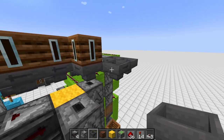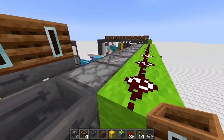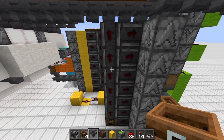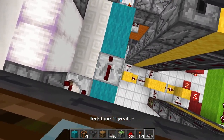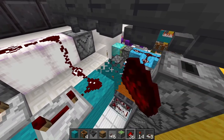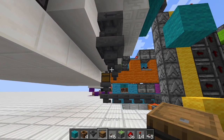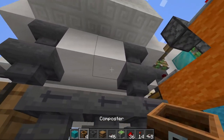Since we already filled everything, temporarily remove this hopper so the items that should transfer get held here — we'll add it back later. Add a comparator, some wool, a repeater set to four ticks, redstone dust in two places, a redstone torch, two blocks down, and redstone dust. Then place a hopper, another hopper, and a barrel — pre-fill the barrel with renamed items. Add more hoppers and composters on top.